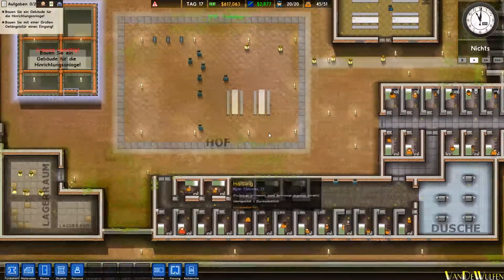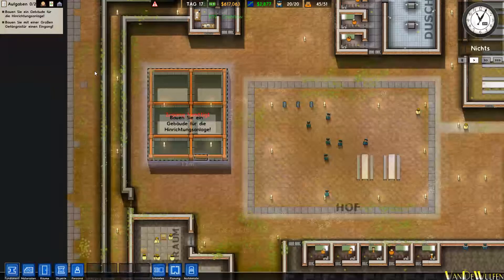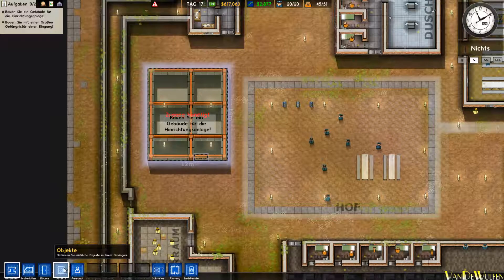Duschen haben wir, die funktionieren anscheinend auch ohne Wasserversorgung. Unsere Aufgaben links oben: Bauen Sie ein Gebäude für die Hinrichtungsanlage, und eine große Tür.